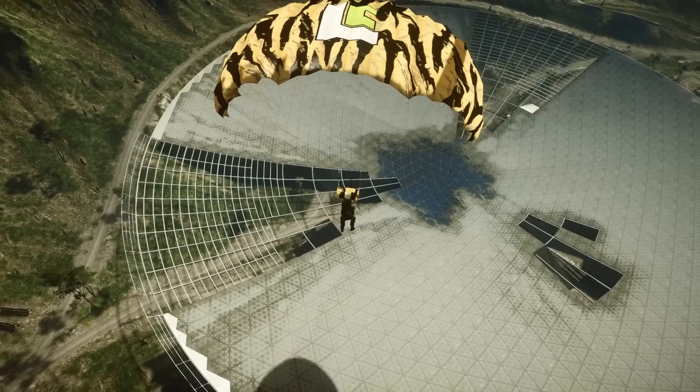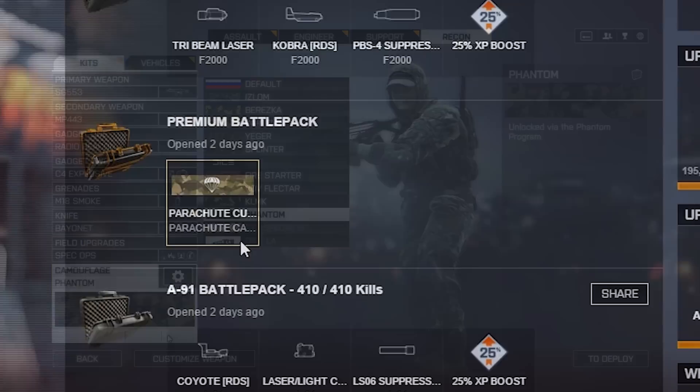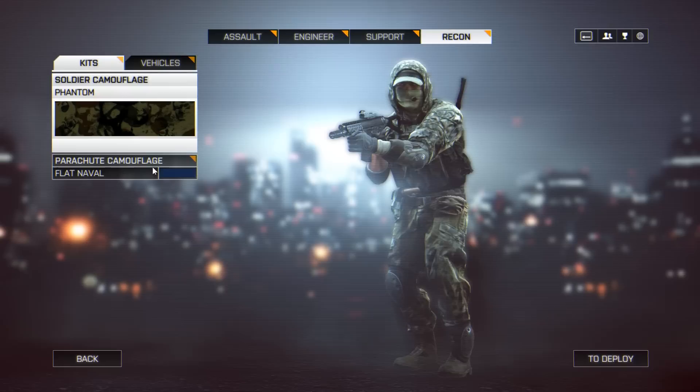What is a parachute camo? Many of you may have not even heard of this. It kind of slipped under the radar because it came in a premium battle pack. Several days ago, you should have gotten your new premium battle pack if you're a premium user, and that would unlock parachute camo for you. After you get that unlock, you can go into your menus, select your camo option, click on the little gear wheel, and that will allow you to change your parachute camo.